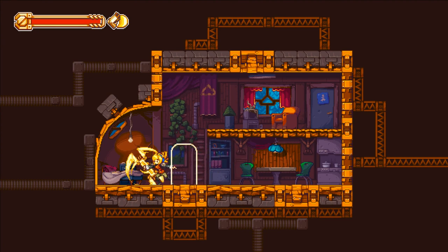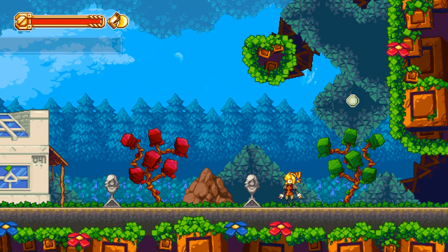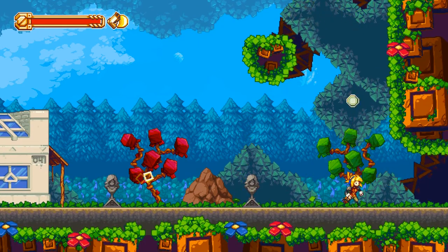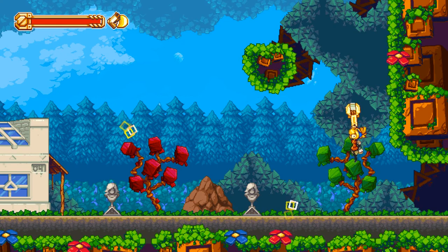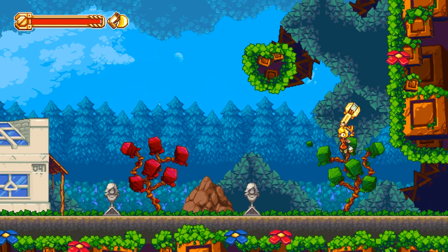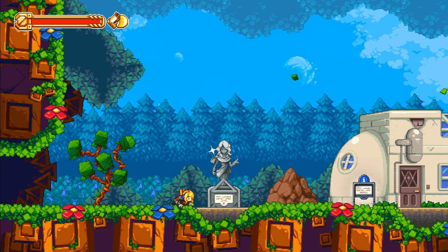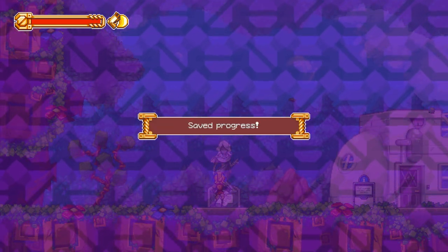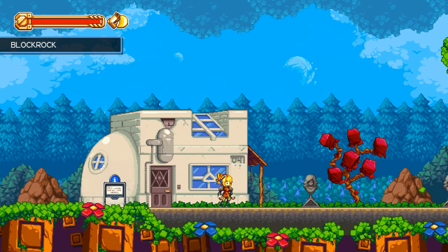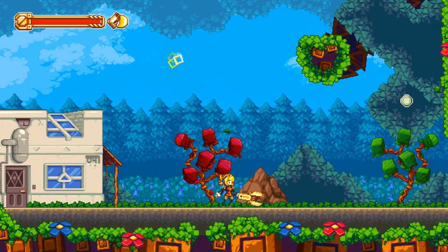Oh, that is rad! Look at that animation! Just going through things I discovered in the past three seconds: left trigger can also be the down button, so you can crouch and go indoors like that. Same thing with left bumper. Right bumper can be shoot. Right trigger can be your wrench.